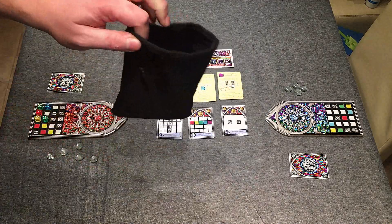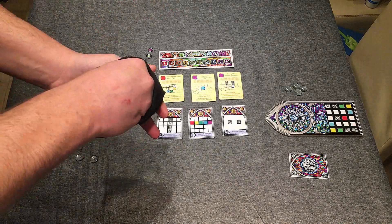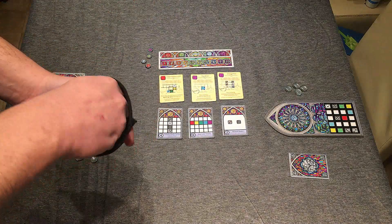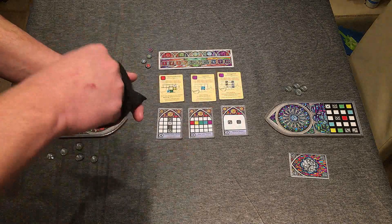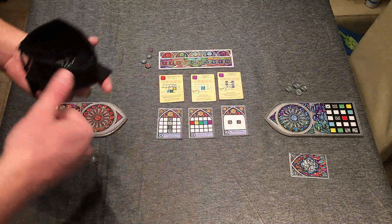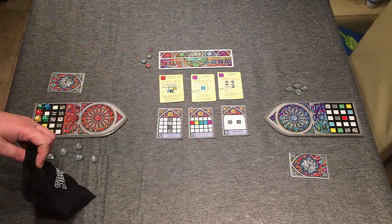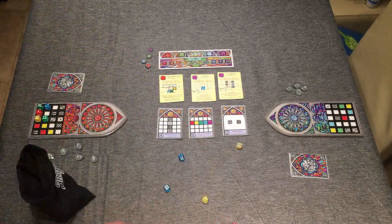A round — and there are ten rounds in this game — consists of the start player drawing two dice per player plus one. So in this two player game we're going to be drawing five dice. In a four player game you'll be looking at nine dice, and then the start player is going to roll those dice.